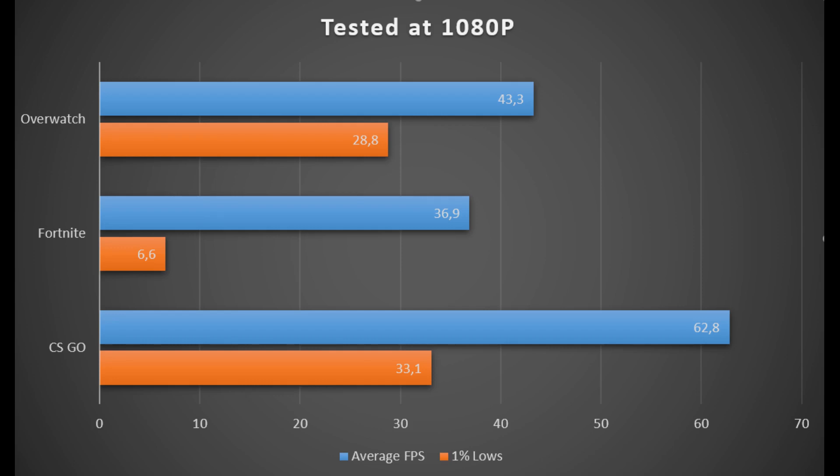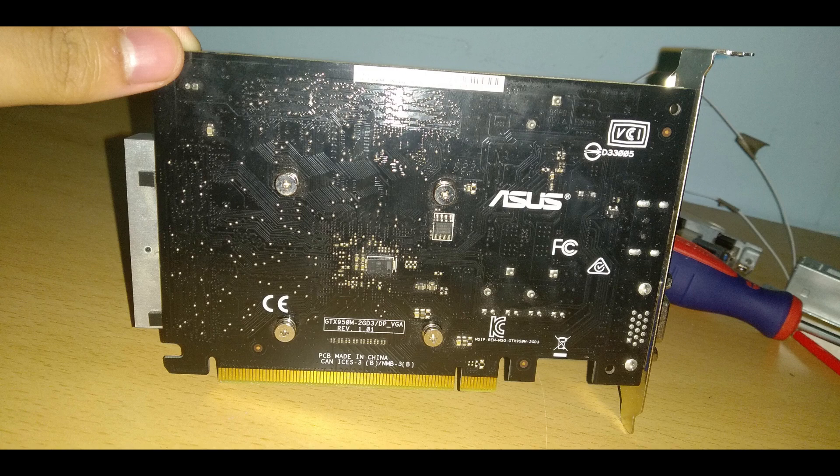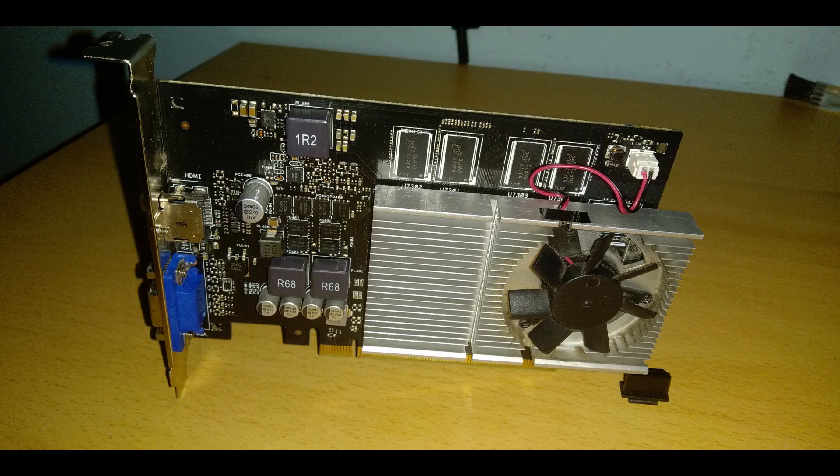And finally, for CS:GO, the gameplay was alright. Even though the average FPS is 62.8, the 1% lows are only 33.1. Having a high disparity in FPS means the gameplay will often dip below and it's noticeable — I recommend lowering the settings a little bit more. The GTX 950M will do a great job in a laptop, but for a desktop it's equivalent to a GTX 750, more or less. It's capable of running eSports titles but will struggle a bit with AAA titles. I couldn't find any desktop variant of the GTX 950M for sale here in Italy, but if you find one, I wouldn't pay any more than €40 for it.